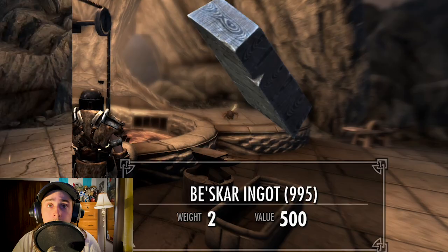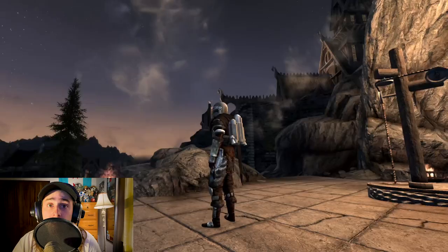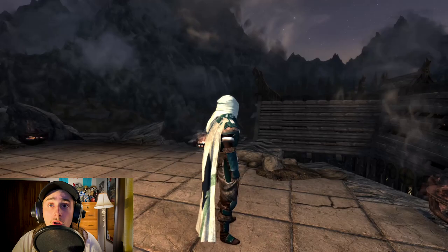Now let's take a look at some of the coolest combinations in the game. First, using all of the base Mandalorian armor, we have Din Djarin. If you want to play as not just a Mandalorian, but THE Mandalorian, this armor set is perfect.